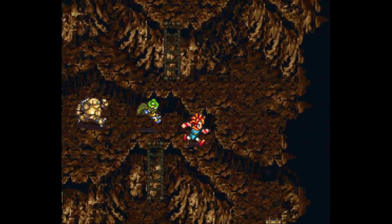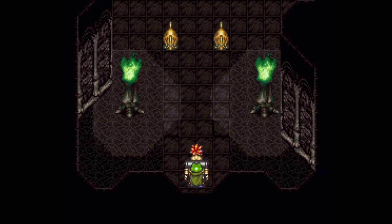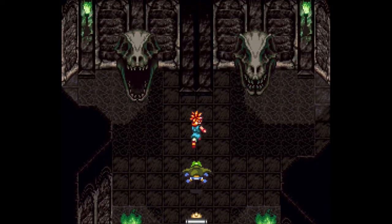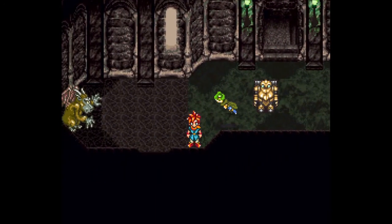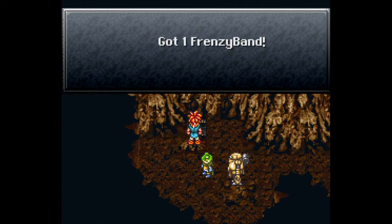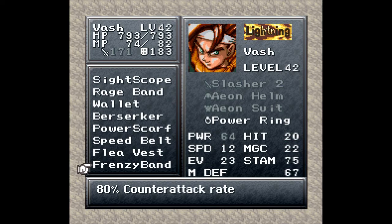Weird. And over here we get another Lapis, which is a nice healing item. Let's go up here and take on these enemies. Let's continue on, and with those guys out of the way I cannot go that way, so let's go up the left. I see a tab over there - I want it. Sweet, all this stuff still works millions of years later. Left is the right way this time. And over here we get ourselves a Frenzy Band. That sounds like another berserker - 80% counterattack rate. Huge upgrade as opposed to the Rage Band which was 50%.